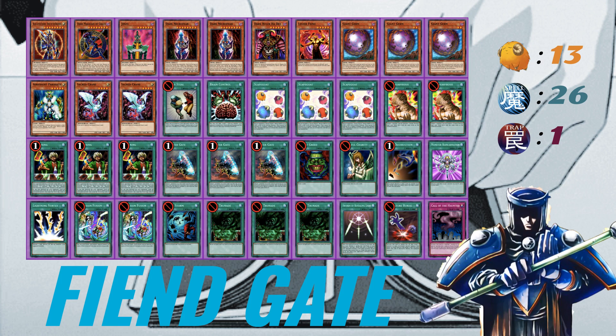I'm only running two Dark Necrofear because I don't want to see her in my opening hand. I would rather see Giant Germ in my opening hand — then I can set up three fiends in my graveyard and later draw into Dark Necrofear. I know you can mill past her at three, but I didn't want to see her early so I'm running her at two. These are basically two banishers, and another banisher — these are my three switches to get stuff into my banish pile.